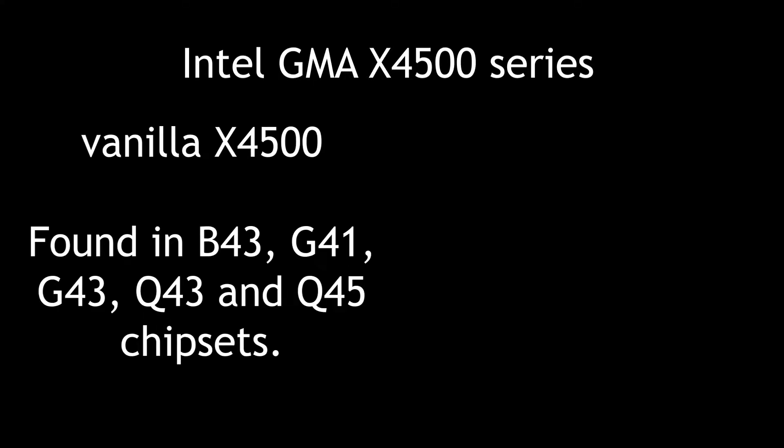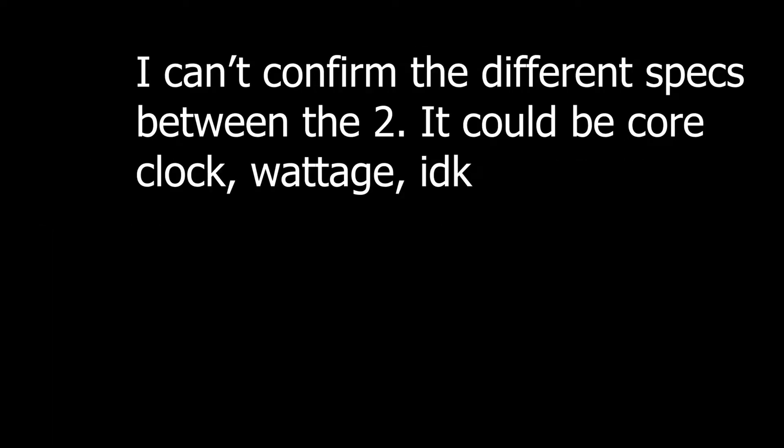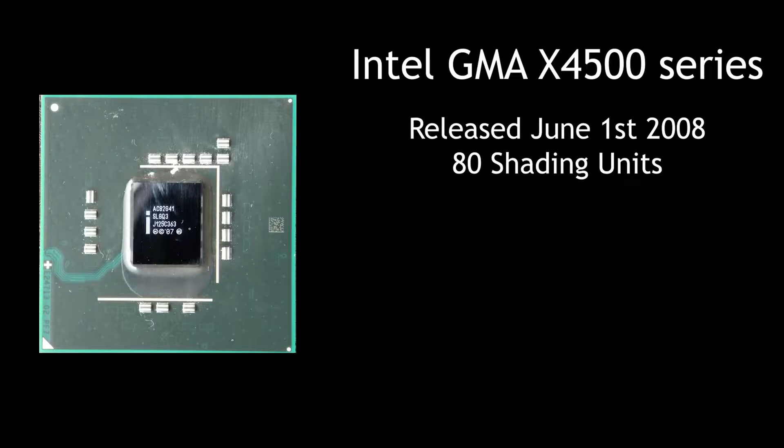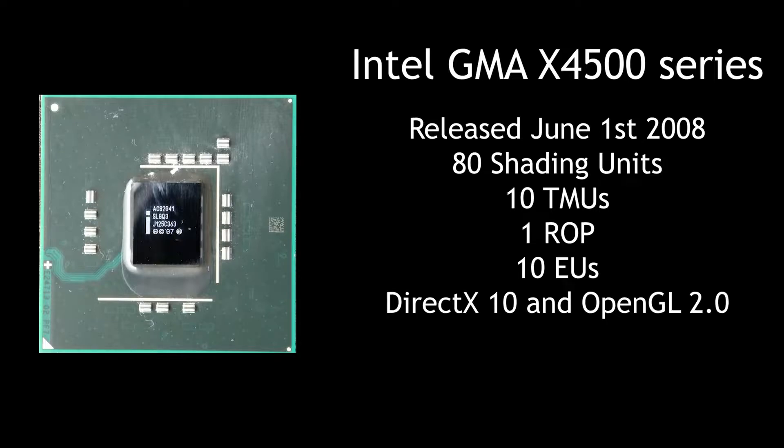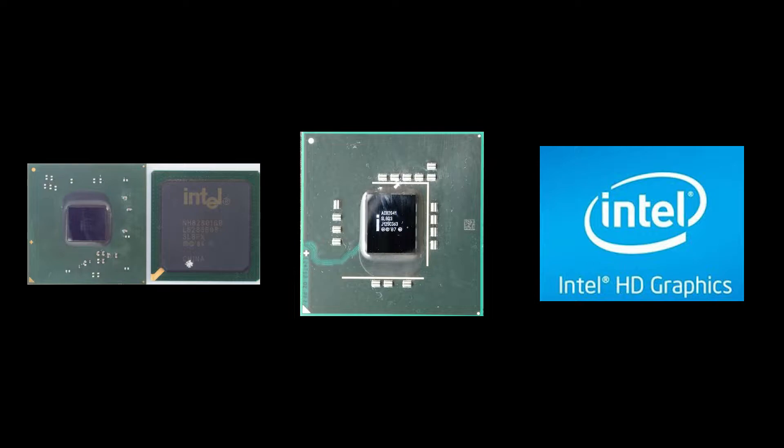The standard X4500 was included on B43, G41, G43, Q43, and Q45 chipsets, and the X4500HD was included on G45. Both feature 80 shading units, 10 TMUs, 1 ROP, and 10 execution units. They both also claim DirectX 10 support — more on that later — as well as OpenGL 2.0 and Shader Model 4.0. In my mind, the X4500 sort of bridges the gap between the old GMAs and the newer HD Graphics series, especially with the performance we are about to witness.